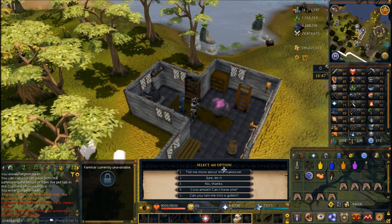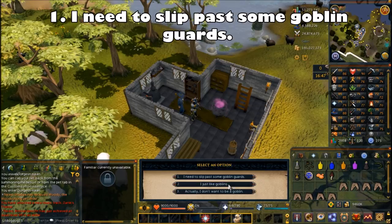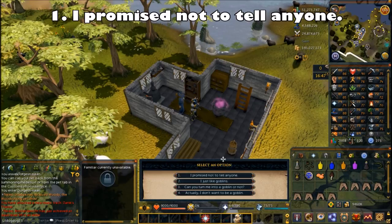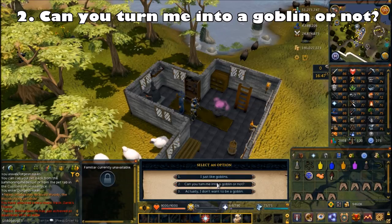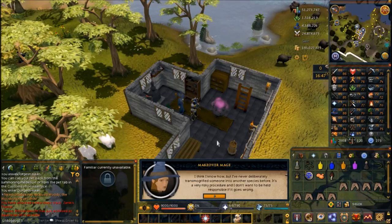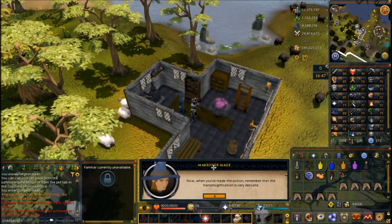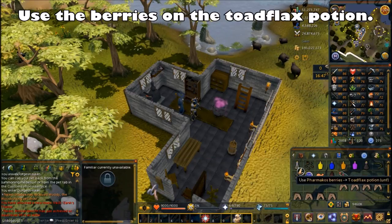Click through the dialogue, and once you're presented with options choose the fifth chat option: Can you turn me into a goblin? Follow with the first chat option: I need to slip past some goblin guards. Then respond with the first chat option: I promise not to tell anyone. Your character will say, Can you turn me into a goblin or not? She'll tell you about a transmogrification potion she can make, but she's not sure if it'll work exactly as intended. She'll give you some berries for the potion.